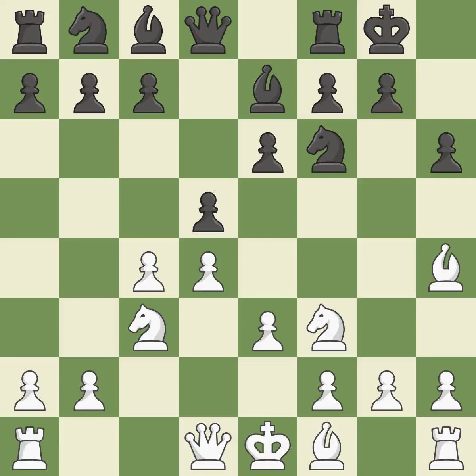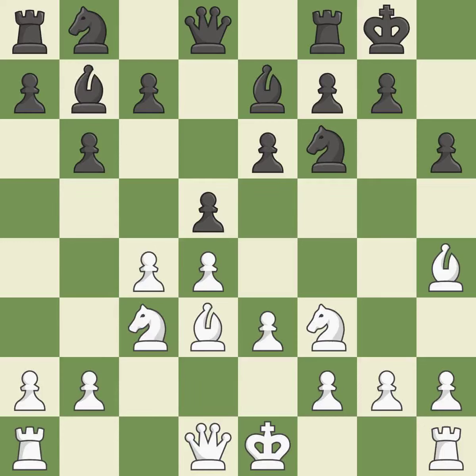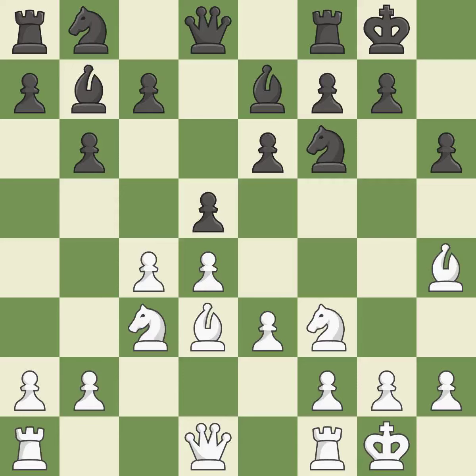This defends the attacked pawn. The light-squared bishop is ready to be fianchettoed to B7, where it will sit on the long diagonal. By positioning the bishop on a potent diagonal, this fianchettos the bishop. Castling gets the king to a safer square, out of the center of the board, while also developing a rook. Castling to the same side of the board as the opponent avoids some of the attacking associated with opposite-side castling.